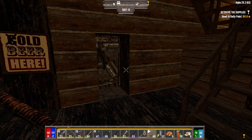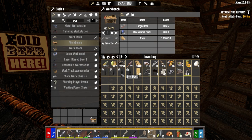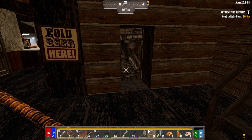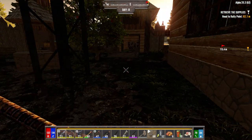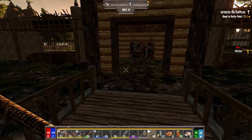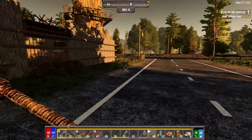Hey everybody, welcome back to the channel and another episode of my 7 Days to Die Darkness Falls for Alpha 20 series. It's the morning of day 8 and we're going to take off today. I decided we're going to go down to Jen's place. I got workbench crafting started last night, but we're just going to go. I've got some stuff here to sell. We don't have much coin, but we want to use our chem station down there and hopefully get a couple of new class books done, which would be great.